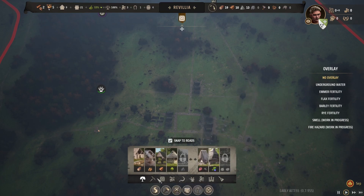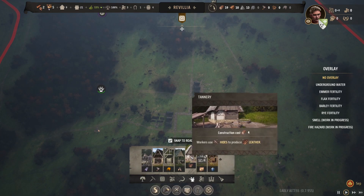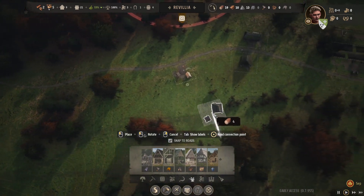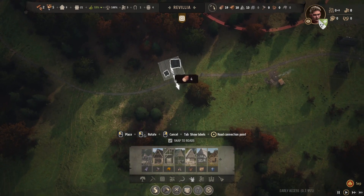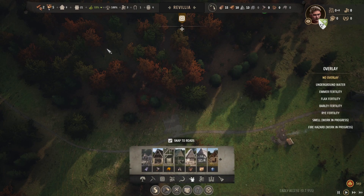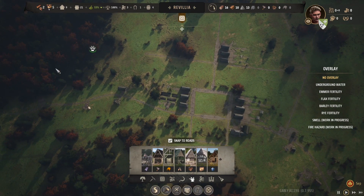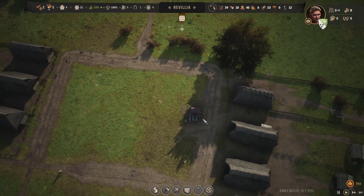The tannery — construction cost is four wood, no problem. We need to stick this near our hunting lodge. It is a dirty industry, so we want to keep it away from the houses. Let's tuck it in the woods a bit. We still have two families assigned to working, so that should be built pretty quickly. Once we get it up and running, we'll stick a family on there and get some clothing production going.